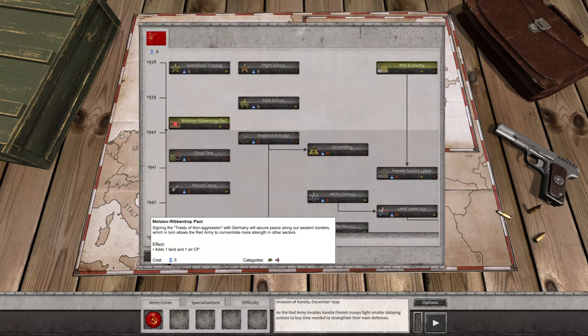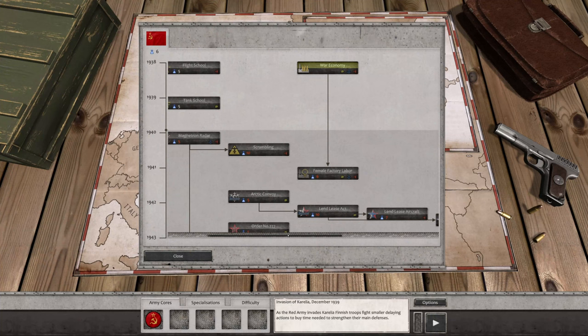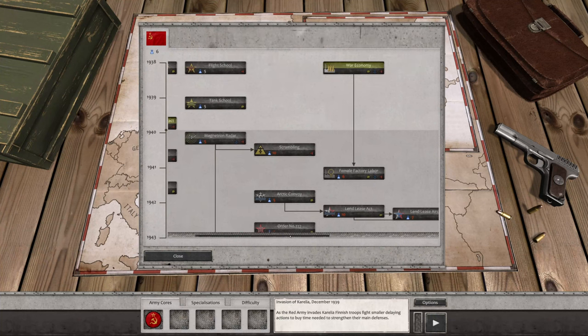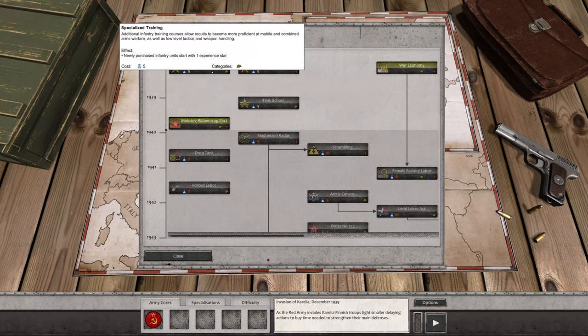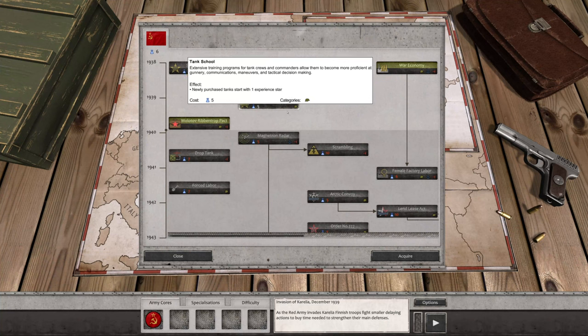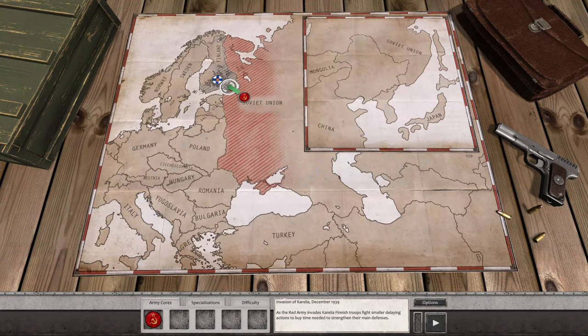All right, we have six — so we definitely have War Economy. Now what is this going to provide us? Plus two land and naval command points, plus air command points — flight command points. Oh no, we already have that. My bad. All right — tank school, specialized training, one experience star for air units. Tank school — well, we like tanks, so let's go ahead and acquire that one. We won't worry about those other ones later.